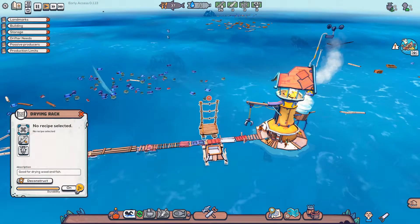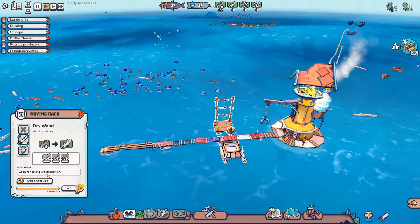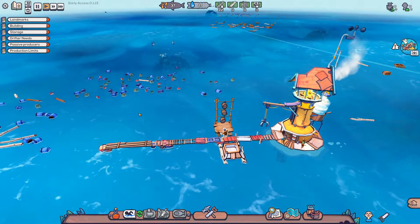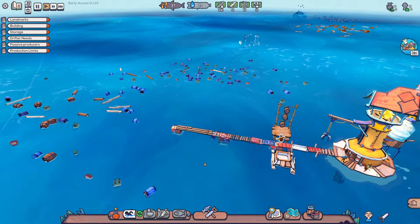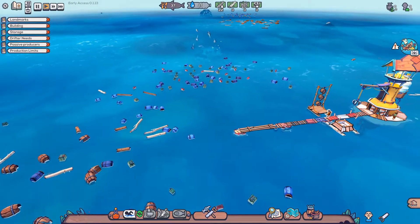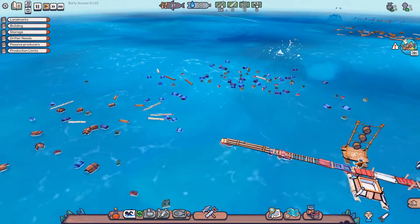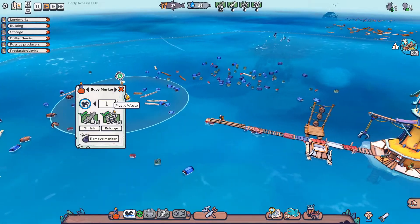On the drying rack we can decide to hang wood or fish. Wet wood will become dry wood - good for drying wood and fish. I'm not entirely sure what dry wood would be used for except instead of wet wood, but probably for fuel. It looks like our buoy markers disappear when they've collected everything in the area. We got a little bit of wood and a little plastic - that's awesome.